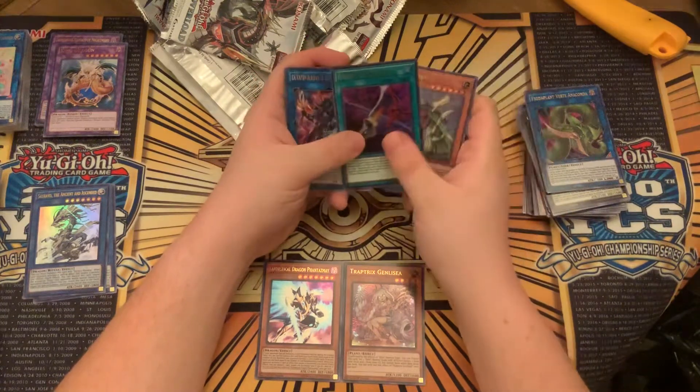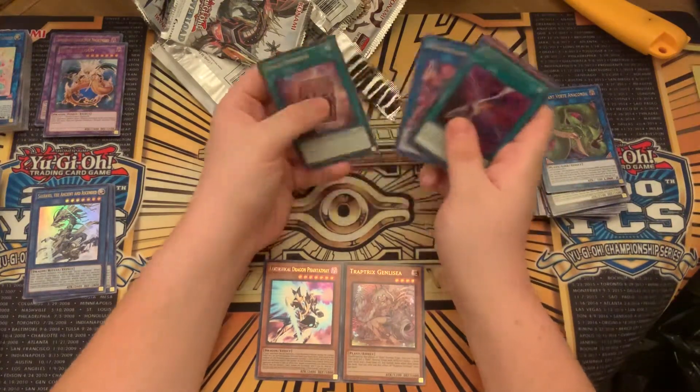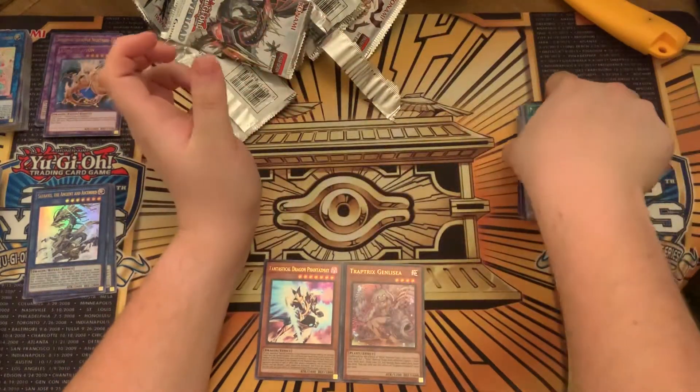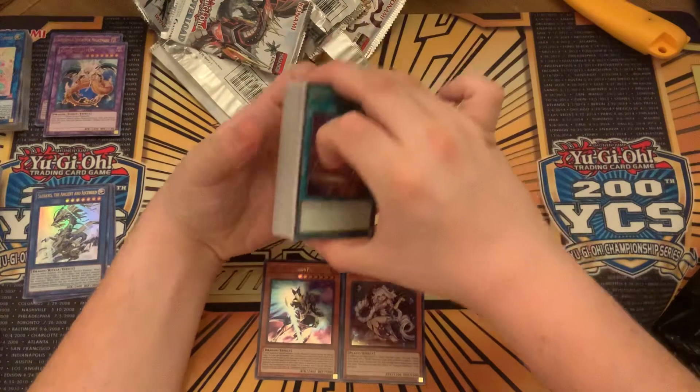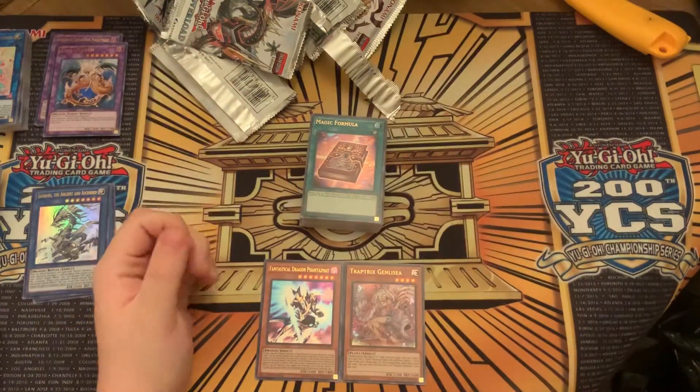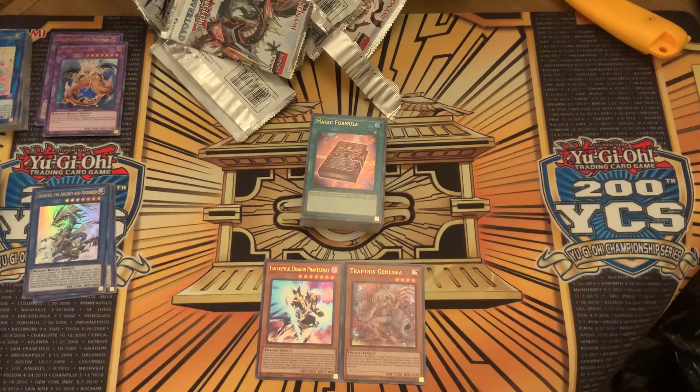Cyber Emergency — pretty cool. And a Magic Formula, another one of those cool little reprints. Very surprised that only got one printing — but I'm not gonna complain. Alright guys, this has been your boy Ghost. I'm gonna head back into the graveyard after sleeving some of these cards up. I will catch you guys next time. Peace.